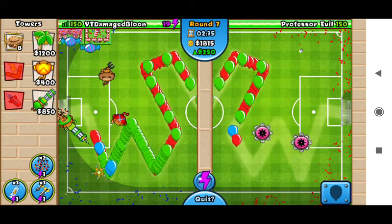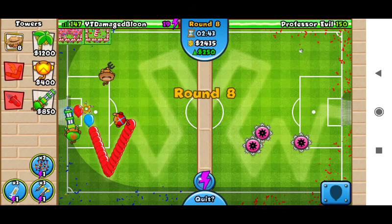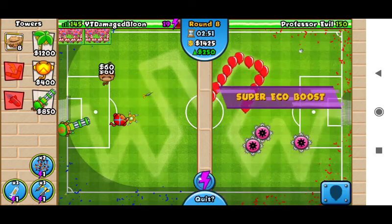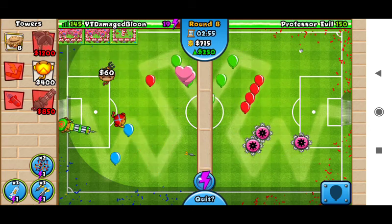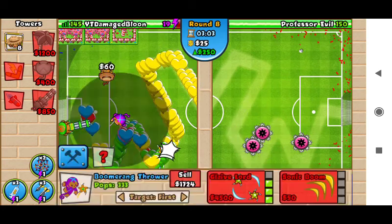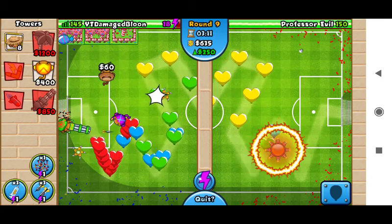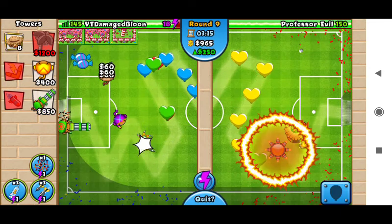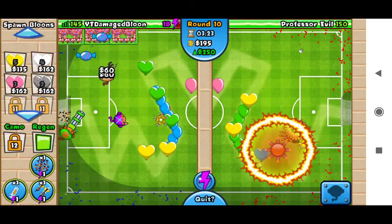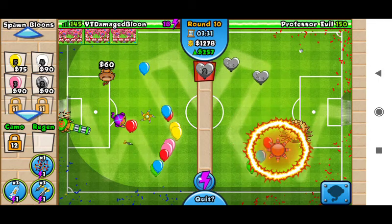Let's see if we need anything. Eco boosting — region whites, gotta get that up. It's an easy defend. You can use some spikes — yeah, some spikes. You might want to send some region bloons if you want, or just see how it plays out.